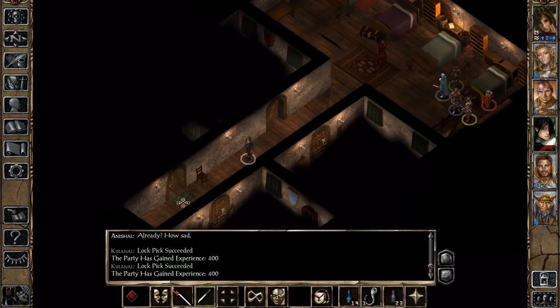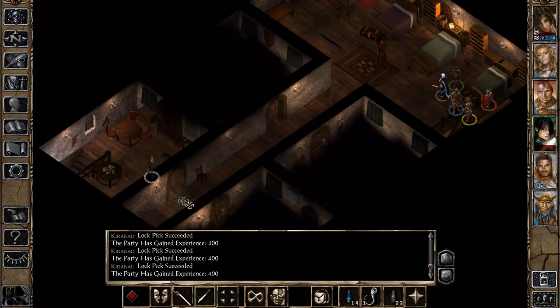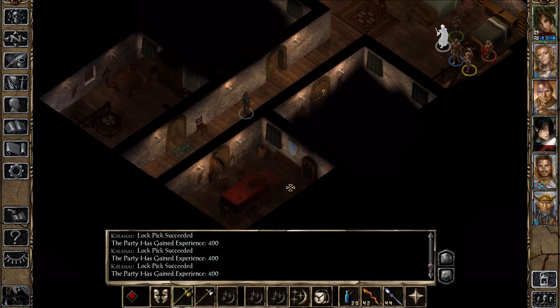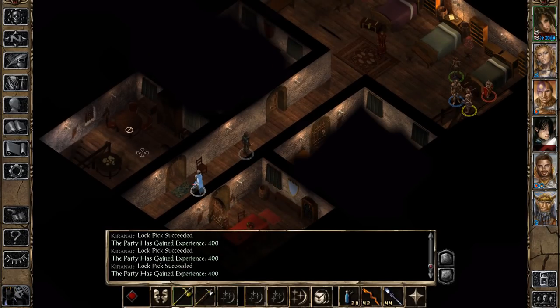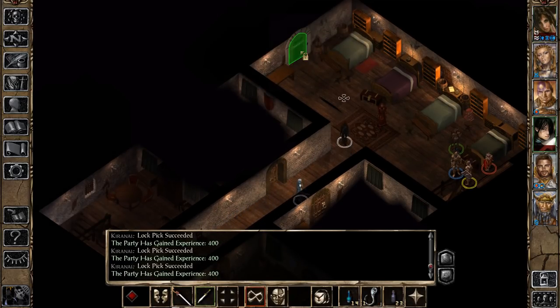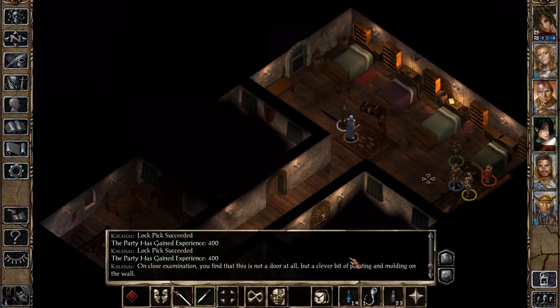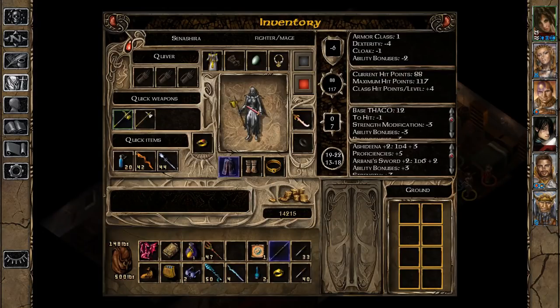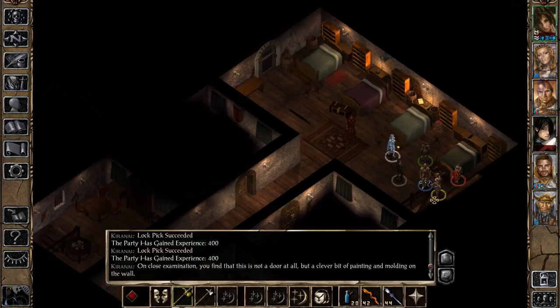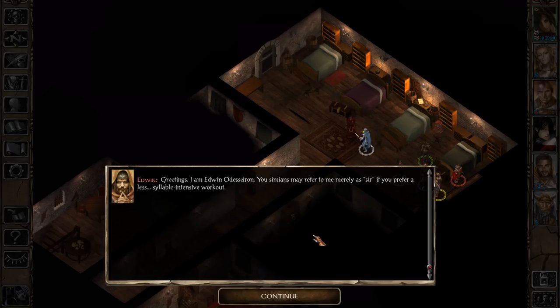We're going to first take some stuff. 'Greetings. I am Edwin Odesseiron. You, simians, may refer to me merely as Sir, if you prefer a less syllable-intensive workout.' I love that. Let's just take these goodies — there's a spear in this container and some minor stuff in the main room. This is also pretty cool: this is not a real door. If we try to open it, apparently it's a clever bit of painting and molding on the wall.